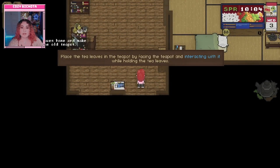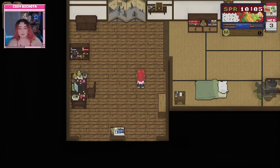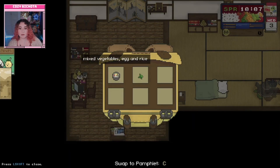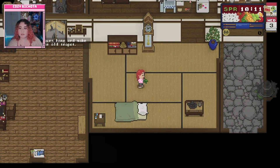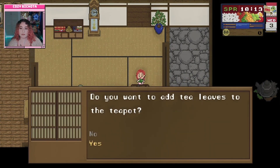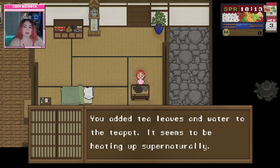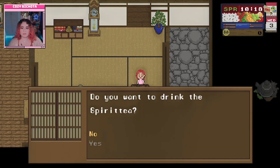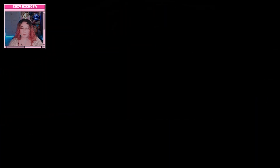To make tea: place the tea leaves in the teapot by facing it and interacting while holding the leaves. The player presses E to pick up the leaves, then interacts with the teapot. Tea leaves and water are added — the teapot heats up 'supernaturally.' The player drinks the Spirit Tea and wonders if they're about to 'trip or something.'